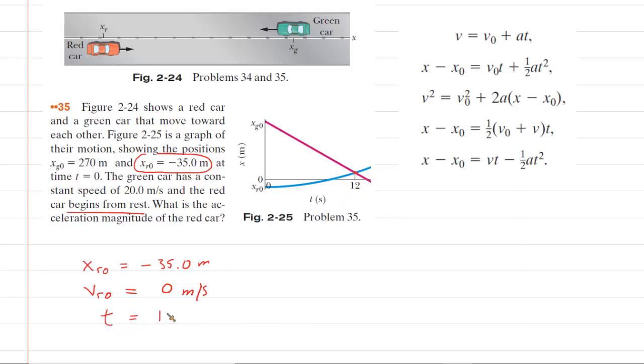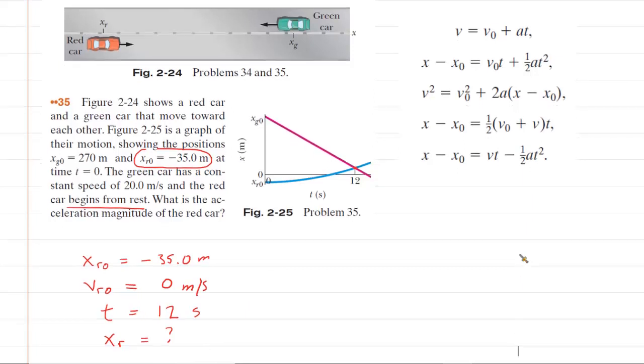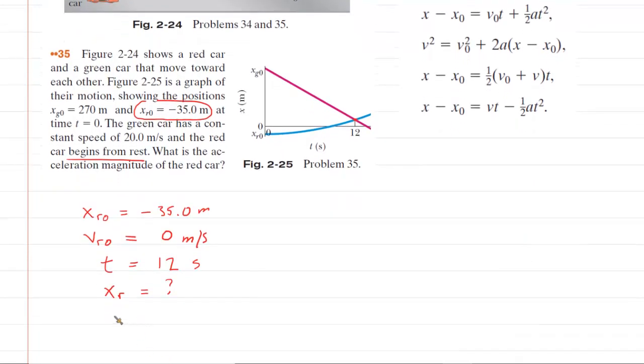So we're going to say that the time we're interested in is 12 seconds. We don't know the final position of the red car, but it's going to be important to include it in our list because, as noted, it will be the same as the final position of the green car. We're also looking for the acceleration, so we list that as an unknown.